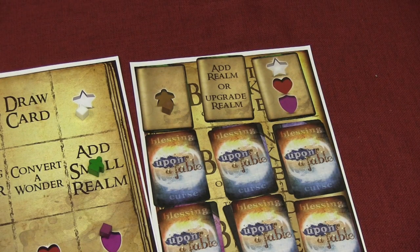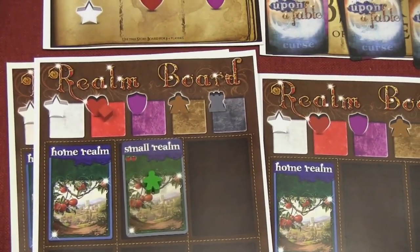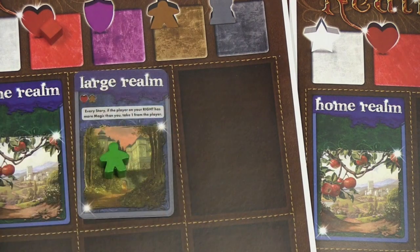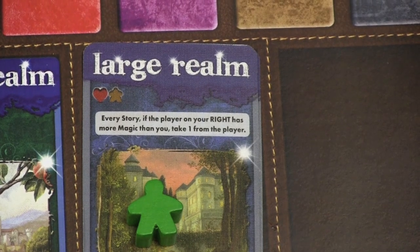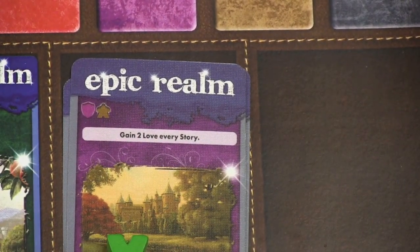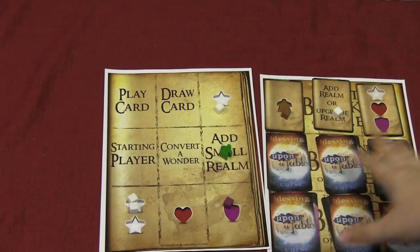If no one takes resources on a turn, those resources will be added. Also, each space that no one goes to has a magic token thrown on it from turn to turn. You can upgrade a realm — any small realm can be upgraded into a larger realm. For example, I can upgrade this small realm to a large realm by paying a follower and a love token. Each large realm has special abilities that will happen during one of the phases of the game. You can also upgrade a large realm to an epic realm — this will give me two love every story. As the game progresses, there are going to be more and more options as nine of these become available.